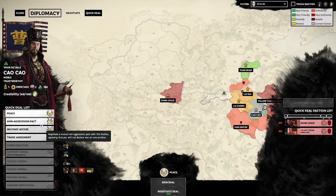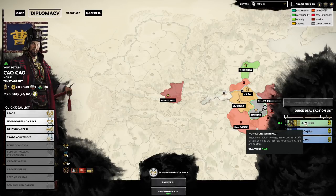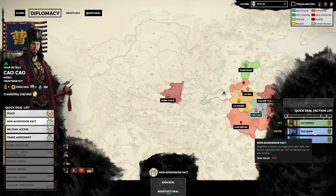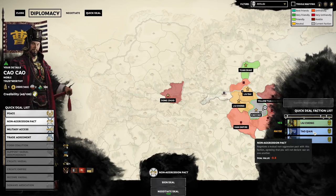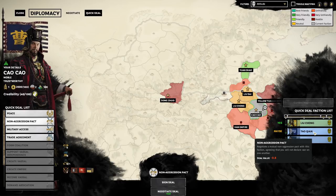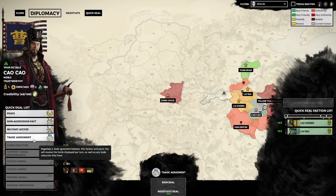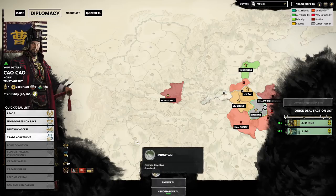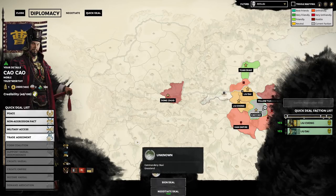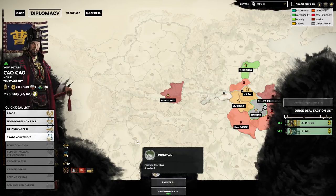Zero is the point where both you and the AI faction are equally happy with the deal. If it's negative, they're unhappy. If it's positive, you're giving them more than they'd ask for. Looking at non-aggression pacts, it's a yes from Liu Chong with a value of 0.6. There are also some maybes, meaning the value is really close to zero and we can give them a little bit of stuff to change their mind.